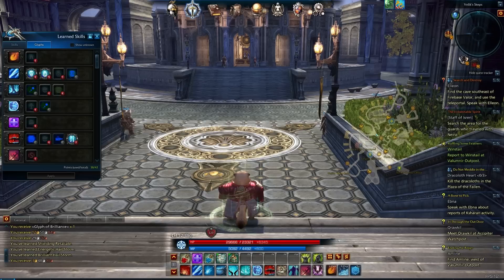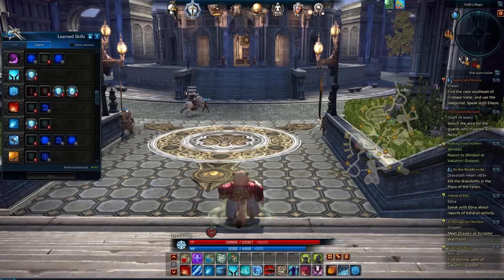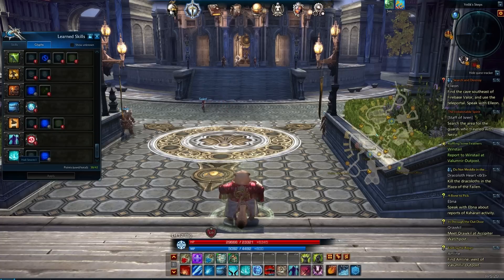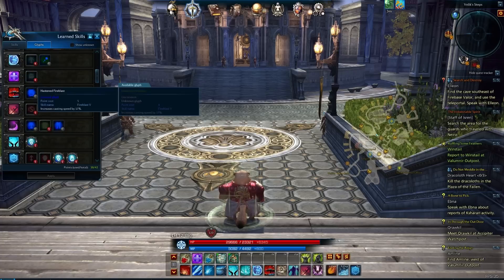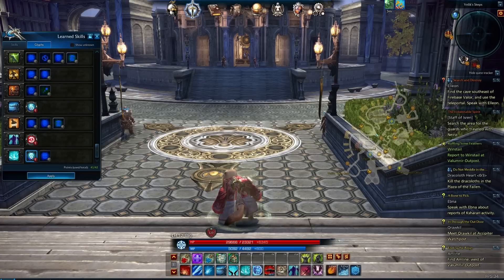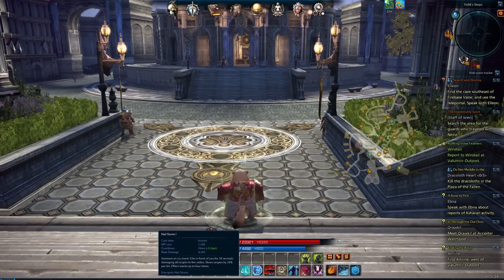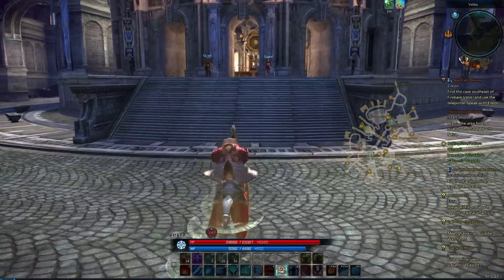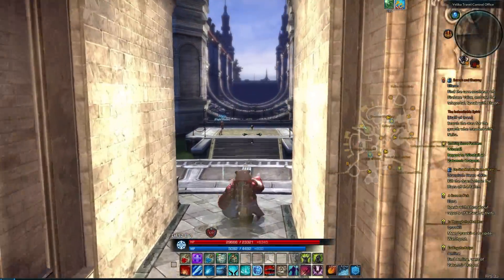Let's check our glyph points - we have four points available. Our Hailstorm glyph would decrease the cooldown by 20% for three points, or we are one point away from getting a chance to eliminate cooldown on Magma Bomb. I think I'm going to go for decreased Hailstorm cooldown. Now it's down to 21 seconds of cooldown - not a huge difference, but it could make all the difference down the road.